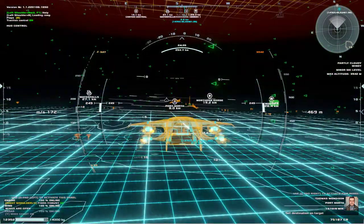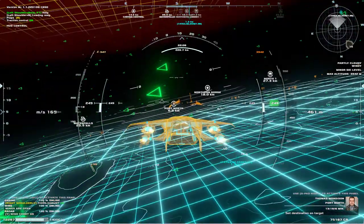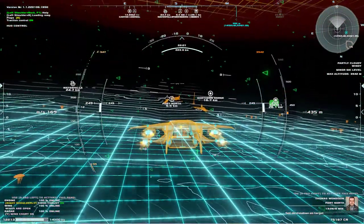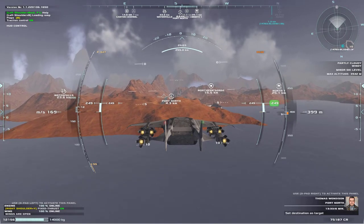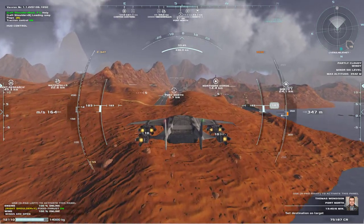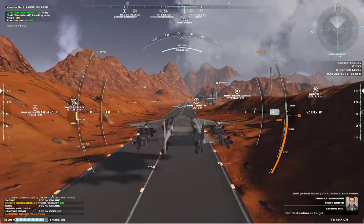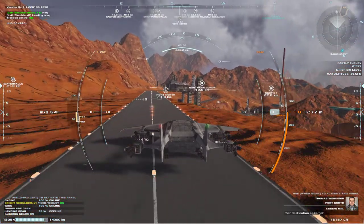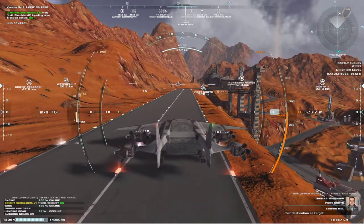I'm going to hit Y on the control pad — this gives me a sense of what the wind is doing. Looking at my trajectory marker, I'm already a little further to the left. I'm lining things up, turning into the wind as best I can, doing something of a crosswind landing. Backing off the throttle — zero throttle. Okay, this is going to be a little tricky. Touchdown, touchdown. We did it — a little tricky, but well done.